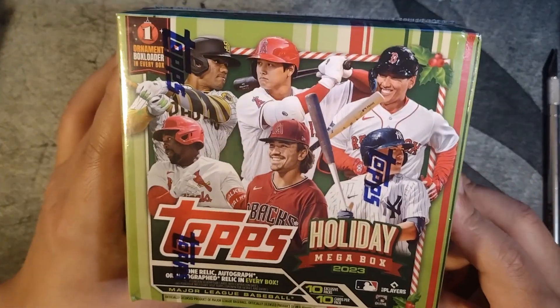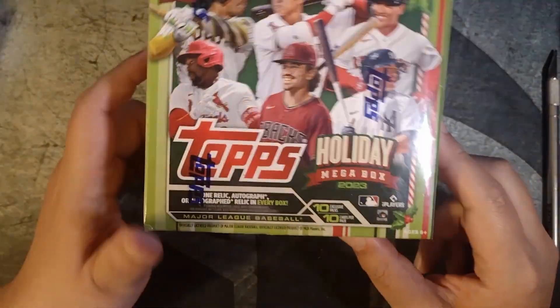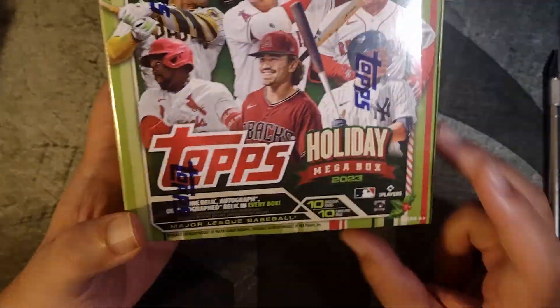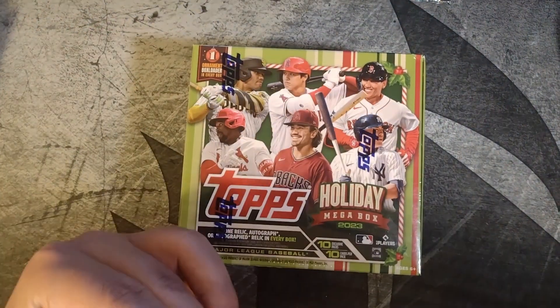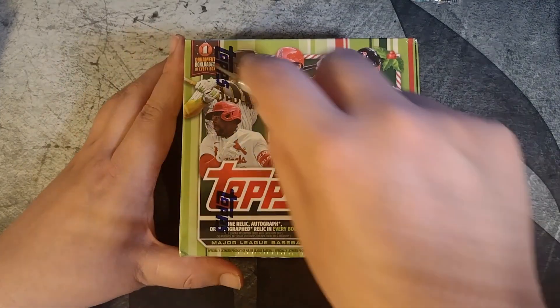Finally got a hold of a couple more of these mega boxes from the Topps website. They did have them on sale on the Fanatics website. We should get at least one relic in the box, and there's a couple other cool things — the metallic short prints, the holiday short prints, the candy canes, the holiday lights, all those cool cards, a few other short prints, the Santa cards.